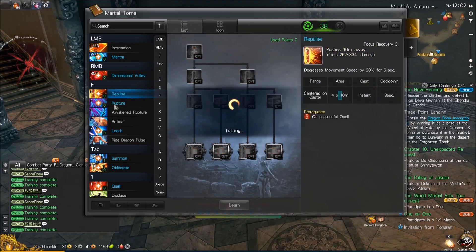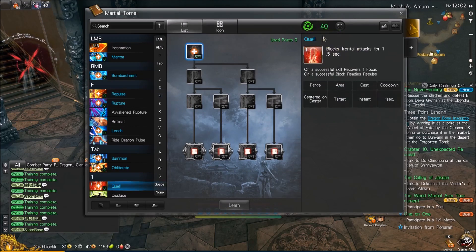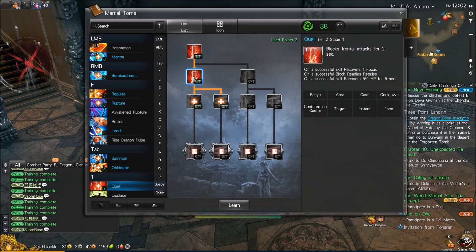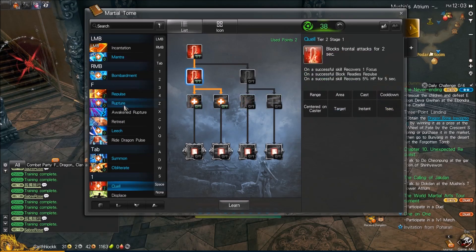Moving on to our F skills. First, we have Repulse. Before we talk about this one, we're going to have to talk about our 1 skill, Quell, usually known as Block. This is very similar to the Blademaster's Block skill. It channels for 1.5 seconds with a one second cooldown, so it's never on cooldown if you do a full channel, but you will have to wait a second. You can't spam block and move — you have to stand still, just like Blademaster. It's a focus recovery on block, and when you block, you ready Repulse.